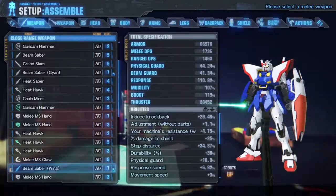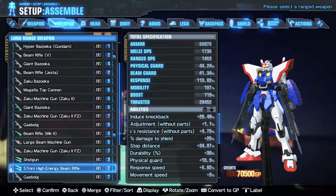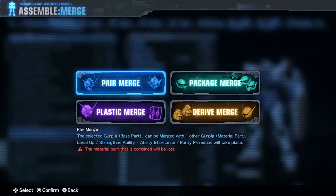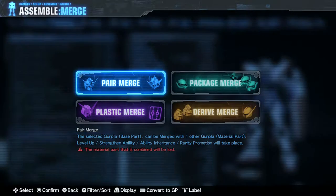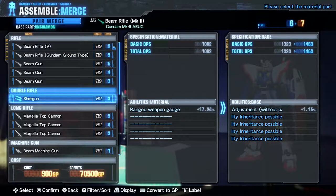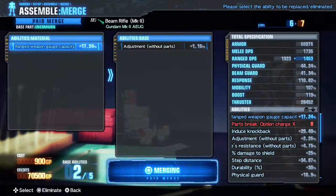So we got a symbol. Say we have something like the Wing Gundam Beam Saber here that I got. Well, there were all those merge options before. When you go to merge, you have pair merge, package merge, plastic merge, and derive merge. I had no clue what any of this actually did — can we merge with one other part, level up, strength, abilities, inheritance, and take place. But what that actually does is, in reality, if you have something that has an ability, you can do this and merge it with this part to upgrade it and keep the ability.